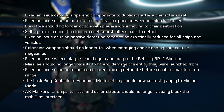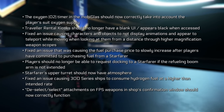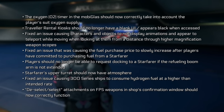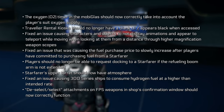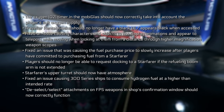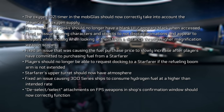They fixed torpedoes prematurely detonating before reaching max lock-on range, the lock ping controls to scanning mode, settings not correctly applying to mining mode, AR markers for ships and turrets blocking the MobiGlas interface, and the oxygen O2 timer in MobiGlas not accounting for the player's suit oxygen supply. Traveler rental kiosk blank UI has been fixed, character and object animation teleporting when viewed through high-magnification scopes has been fixed, the fuel purchase price slowly increasing on a Starfarer has been fixed, and players can no longer request docking to a Starfarer if the refueling boom arm is not extended. The Starfarer's upper turret now has atmosphere, and the 300 series fuel consumption at a higher rate than intended has been fixed.